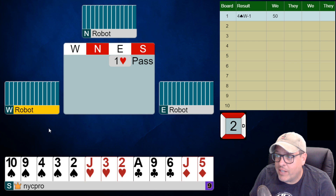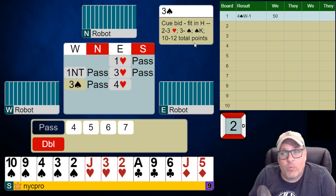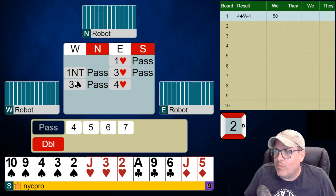One heart passed, one no trump passed, three hearts. What's three spades? Q-bid fit in hearts — oh, interesting. This is a good way to treat this, folks. They can't have spades, right? Because they didn't bid one spade over one heart. So this is a nice forward-going bid saying, hey, now that you bid three hearts, I don't just have a four heart call — I have a better than four heart call. I have a fit for hearts and I have a better hand. So nice little wrinkle by the robots there — pay attention to that. Maybe pop that into your own system just for ease of use.